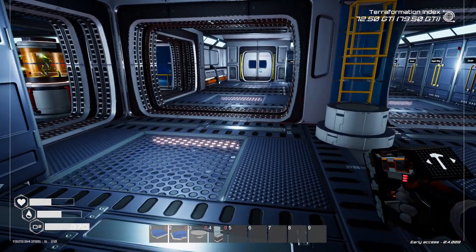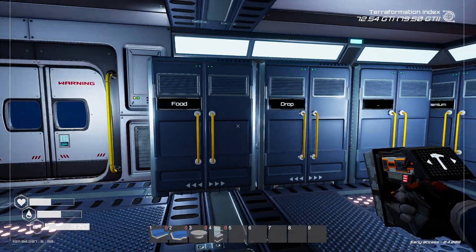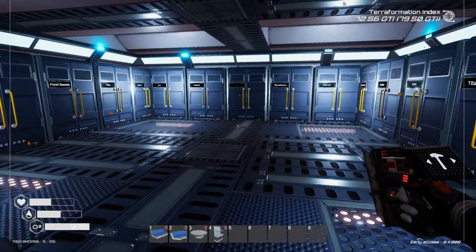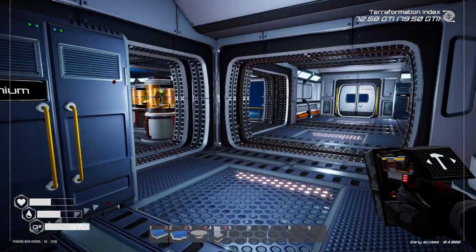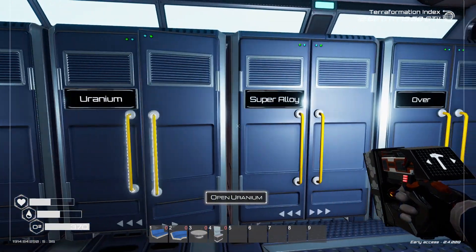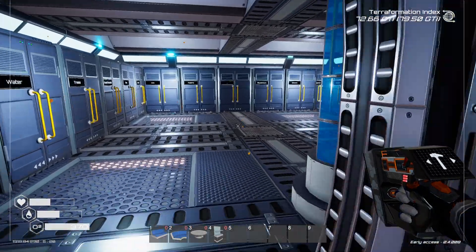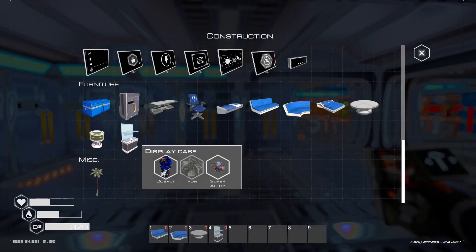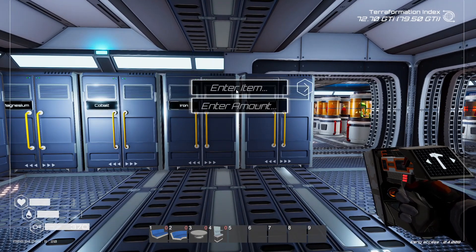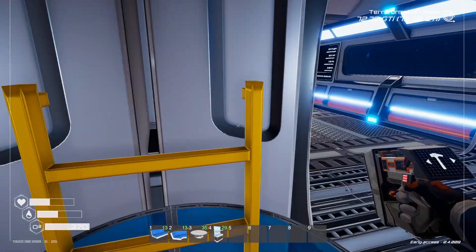I've ran out of iron - wow. I could just spawn that in I guess. I'm only using it for furniture and stuff so that's okay. Iron goes down really quickly because if you're building with foundations you use it a lot. I'm going to spawn some in - we'll go with 35 because I'm probably going to build some more foundations. I'm okay with it - it's not really a serious run so I'm totally fine with that.